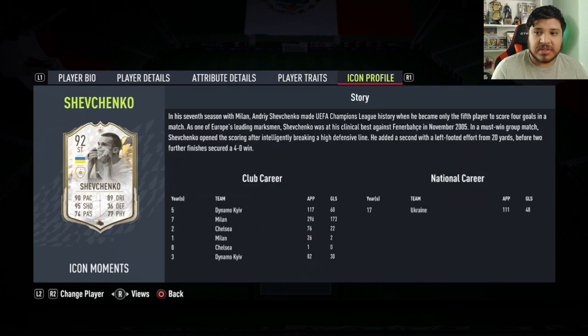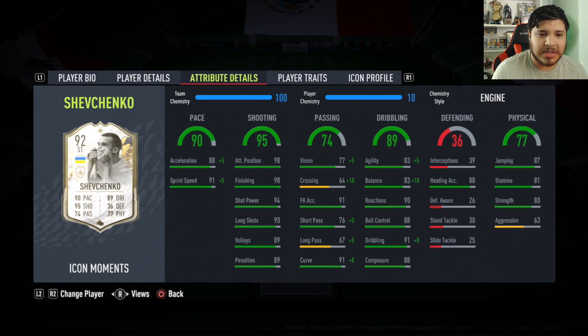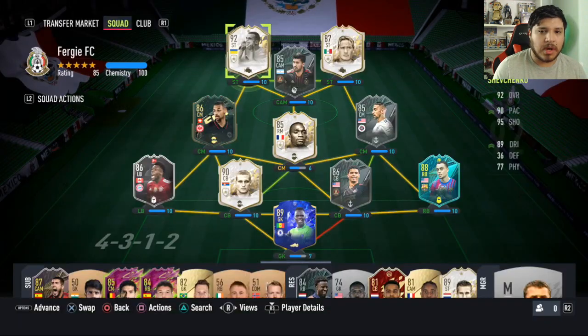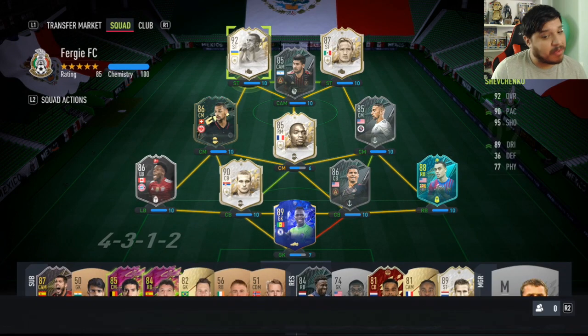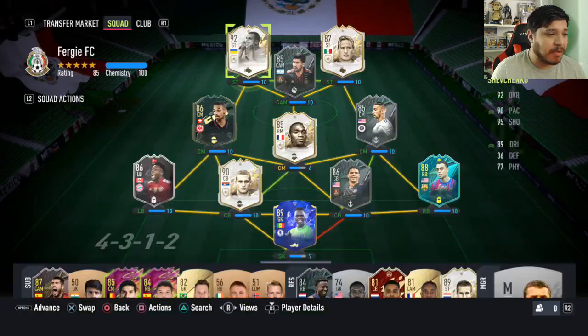There is his profile, in case you guys would like to pause and read that. Shevchenko was just an absolutely incredible player during his days, especially for Milan — a striker that would just shred defenses apart, and who is a tremendous shooter. That's what we're looking for. I mean, you have 98 finishing, 98 attack positioning, 94 shot power as well — pretty good long shots too. I'm looking forward to this card and seeing him do some great things on the pitch.